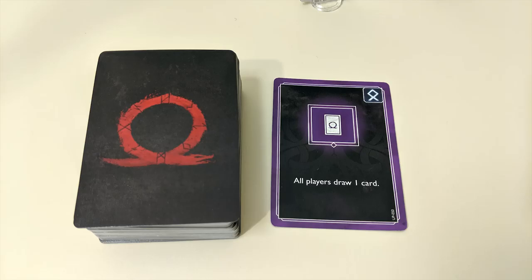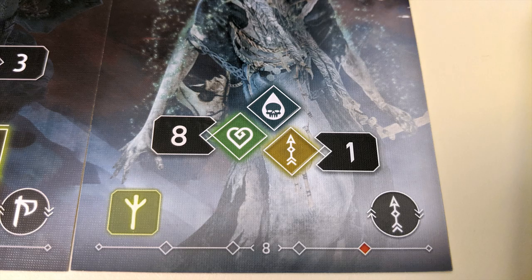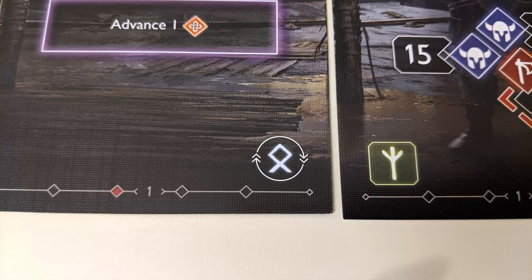Knocked out heroes aren't able to take actions until the scene is over, but they do still draw scene activation cards on their turn. If all players get knocked out, the game is over. Some enemies cause other effects such as poison or stun if they deal damage — in those cases, take the appropriate card and place it on top of your deck. Some abilities allow you to stun an enemy; when activated, stunned enemies remove their stun token instead of attacking.